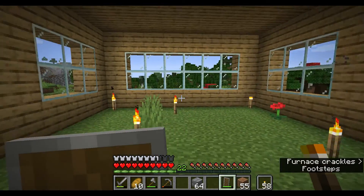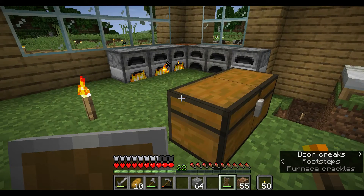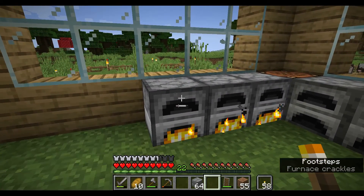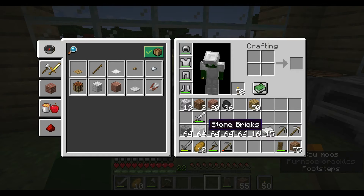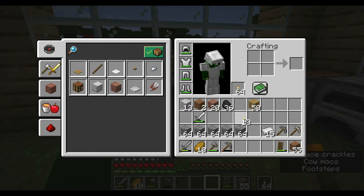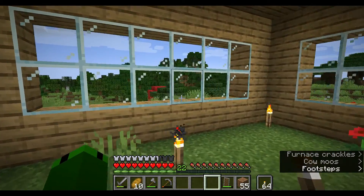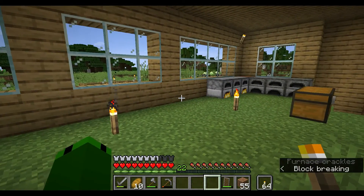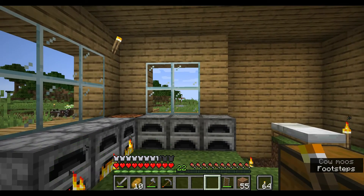As you can see, I've expanded my house, even leaving the door open. You can see in my inventory here I have stone bricks. That is because previously I saw a pillager down over this direction, and because of that I plan on building a wall around the village over there.